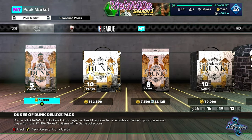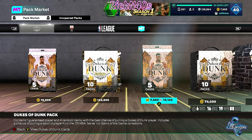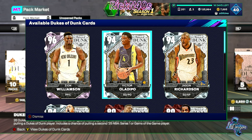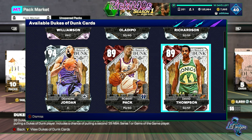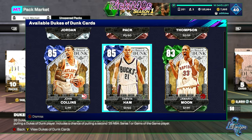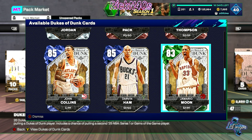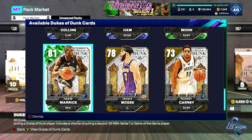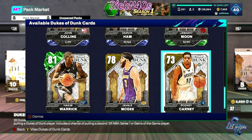Let's see exactly what players are in these packs, because these look a little heavy. We got heavy Zion — there's only one pink diamond and Zion's our heavy pink diamond. We have Victor Oladipo, Jason Richardson, David Thompson, Robert Pack, DeAndre Jordan, John Collins, Darvin Ham, Jamario Moon, Rodney Carney, JaVale McGee, and Hakeem Warwick. So there's some pretty good budget cards out here.